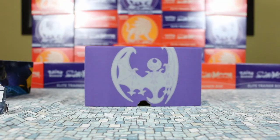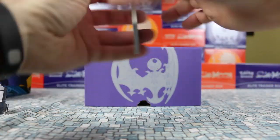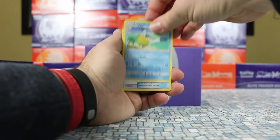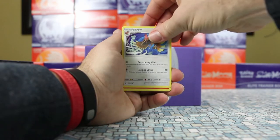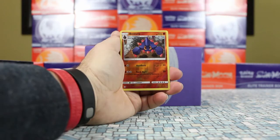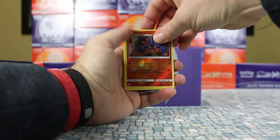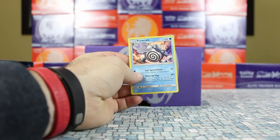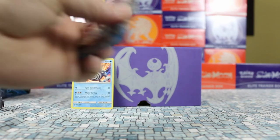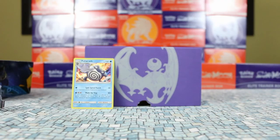Like I was saying last video with the Solgaleo, usually about two ultra rares is normal for these Elite Trainer boxes. Sometimes we get three, which we got last time — I think I've actually got four once or twice — but generally that's not the case. So far we are zero for three with our packs. Pack four gave us a Poliwrath, which is a holo rare. It's not a new Pokémon — Poliwrath has been around from the start — but still neat seeing it.